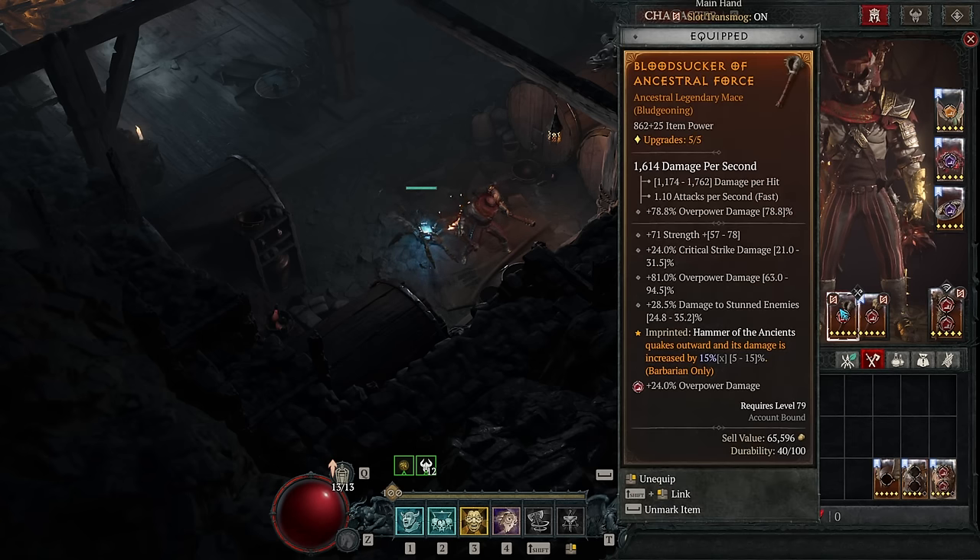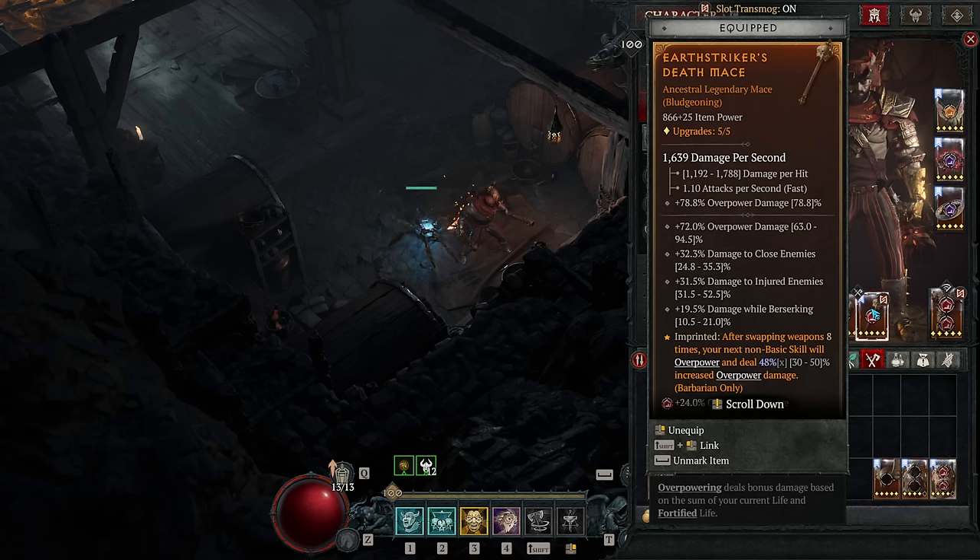On our one-handers we have the Aspect of Ancestral Force, which boosts the damage of Hammer of the Ancients and also gives it a wider impact radius. Then we have the Aspect of the Earth Striker for a guaranteed overpower with bonus damage every eight weapon swaps — pretty much guaranteed to only trigger on Charge or Hammer of the Ancients. Whirlwind is set to our dual-wield weapons, Hammer of the Ancients uses the big hammer, and Charge is set to the big slashing weapon. That way, any time we use a different damaging ability, we switch weapons, generating fury and more overpowers.